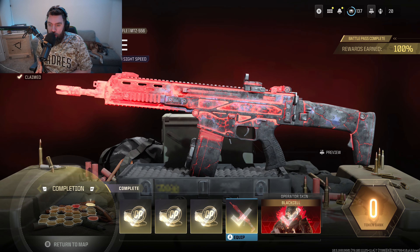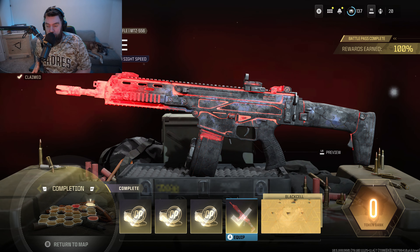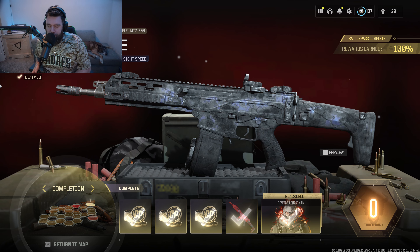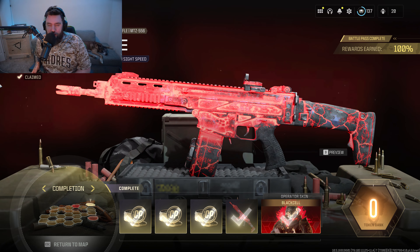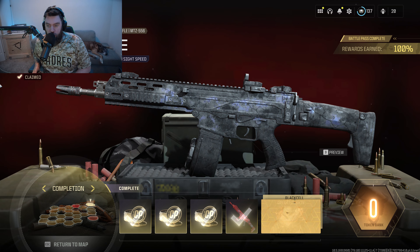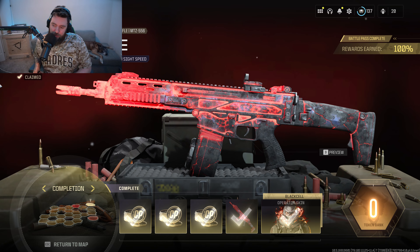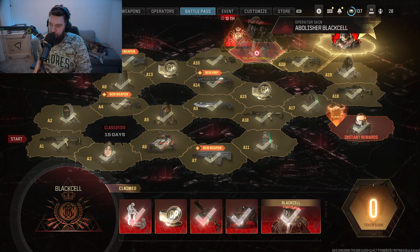The Furnace is right here. It is built on the MTZ 556 platform with recoil control, gun kick control, and aim down sight speed. It's got a pretty cool visual to go along with that.